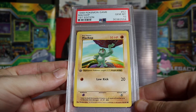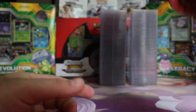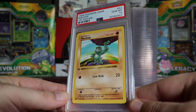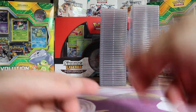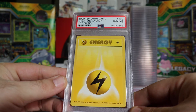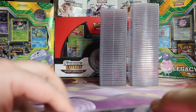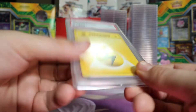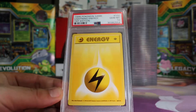Next we have a Gem Mint 10 First Edition Base Machop. Lightning Energy — very nice, the 10 pile is starting to get up there. Another Gem Mint 10 Machop, First Edition Base. Next we have a Gem Mint 10 First Edition Base Lightning Energy. I believe I graded 5 of each energy in this order, figuring half of them might get 10s. Next we have a Mint 9 Lightning Energy First Edition Base — 50/50 shot on nines and 10s. Then another Gem Mint 10 First Edition Base Lightning Energy.